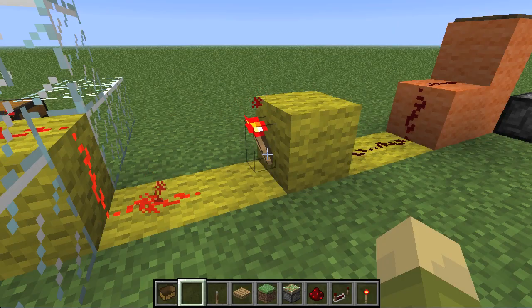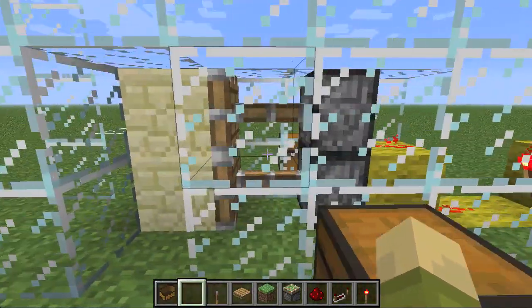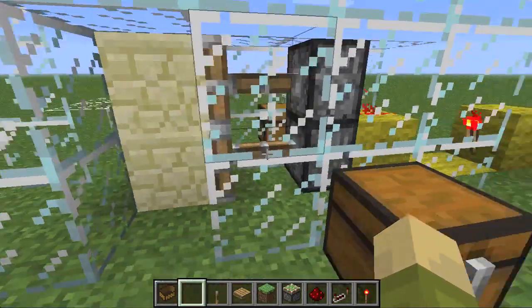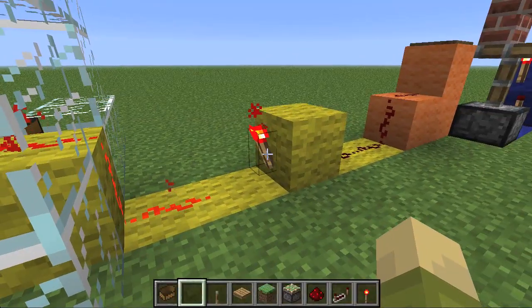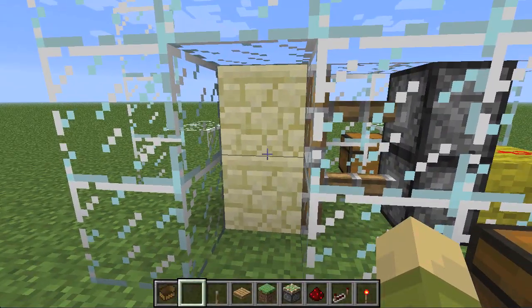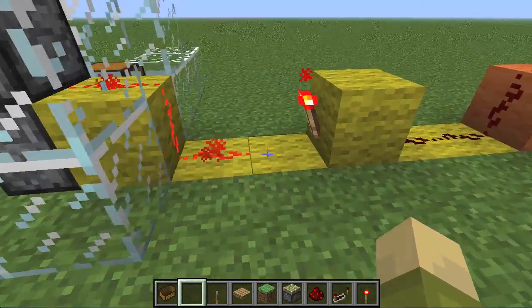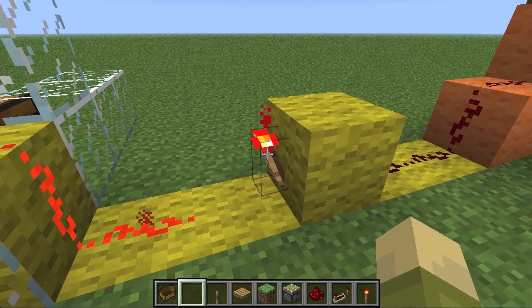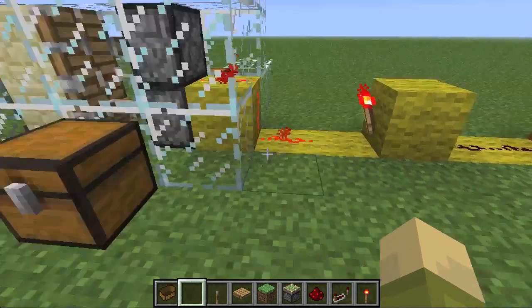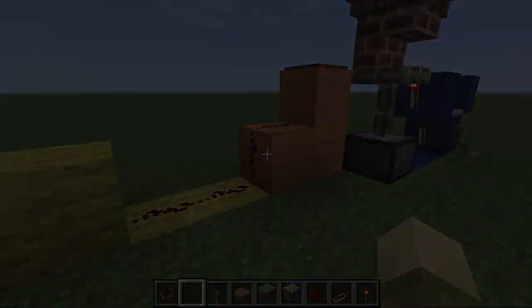Now let's get to the yellow part. As you can see here, the redstone torch is on, which will then turn this redstone on right here, which will then power these pistons, which are pushing out. So therefore, when this torch turns off, these pistons will retract, which will then retract these sandstone blocks, which you can then enter. So now we need to figure out how to actually get this torch to turn off when you open up the chest, and I'll explain that in this orange section.